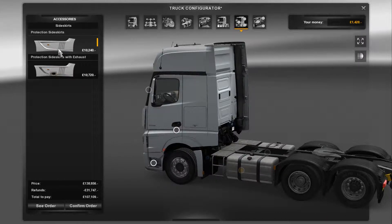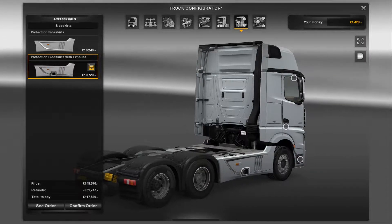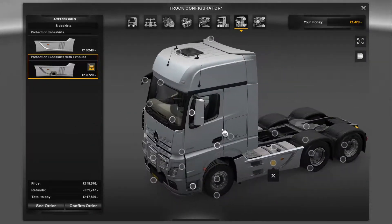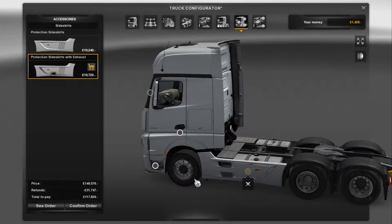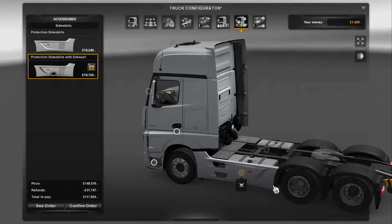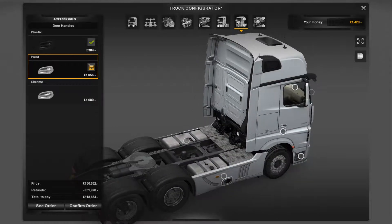Side fairings - or side skirts as I should call them. You've got your stock basic one and then one with a chromey trim on it, which looks quite nice. Some vents and the exhaust there. Got some footholds on that side. On a different chassis there's the option of a chrome bar that runs along the base, which looks quite nice. There's also an exhaust option to go on that side. You've got your door handles in chrome and paint.